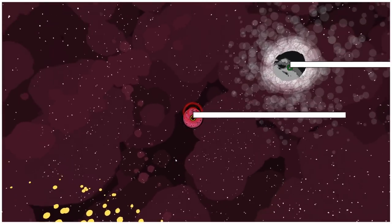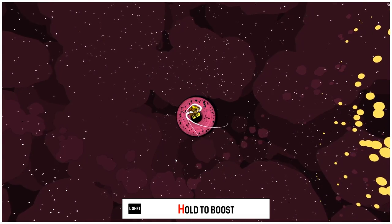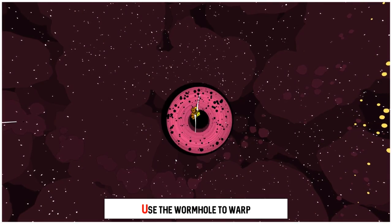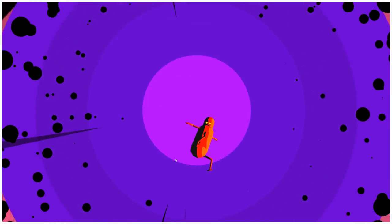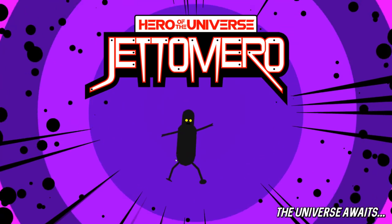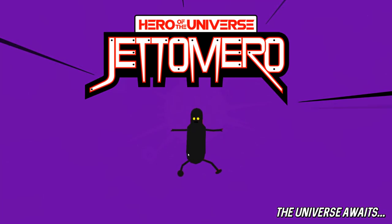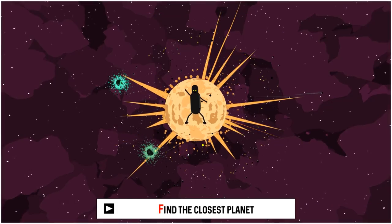Press right to find the nearest unexplored area. Hold to boost. We're going down into it. Use the wormhole to warp. This is trippy. Hero of the Universe, Jettomero - the universe awaits. I am very confused with this game so far.